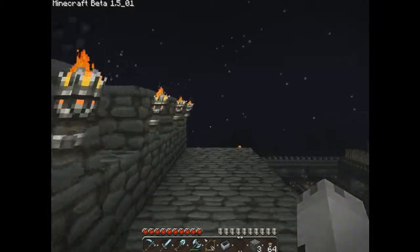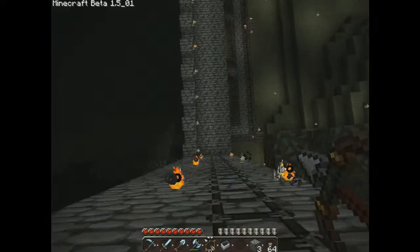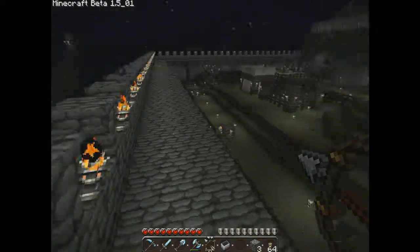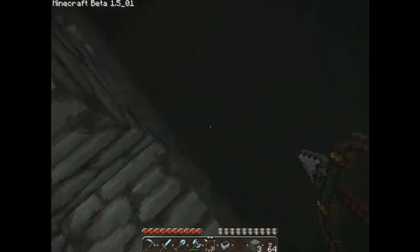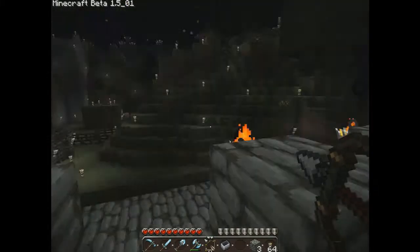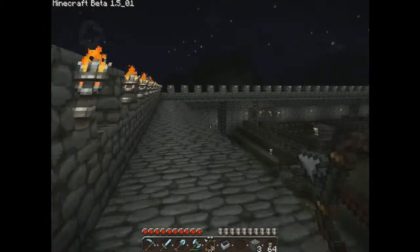I'm planning on adding watchout towers at the corners of this wall, and then having a bunch of arrows at the top. If I see a creeper, I swear to God, it's dying. I built this giant wall around it so that mobs can't get in. This wall over here is pretty good, except I haven't finished it yet. There's gonna be two floors down from this, and a ring made of cobblestone around it, so spiders can't get in and I'll be completely safe.